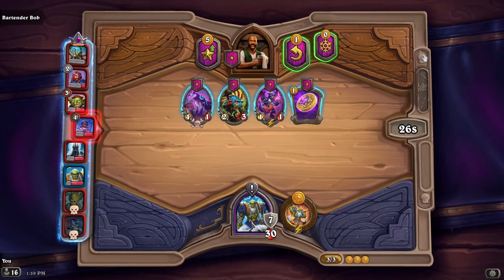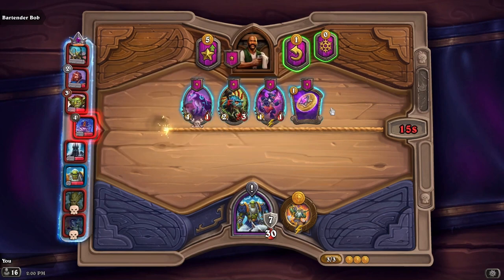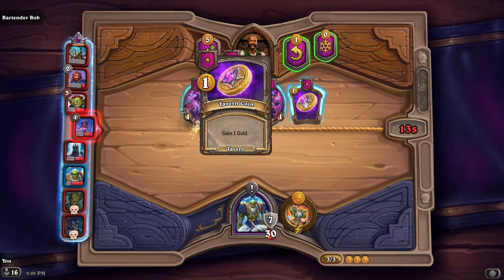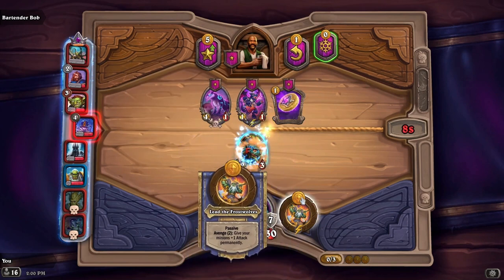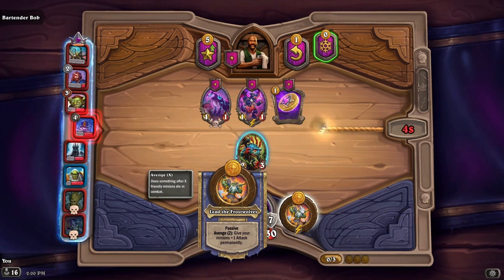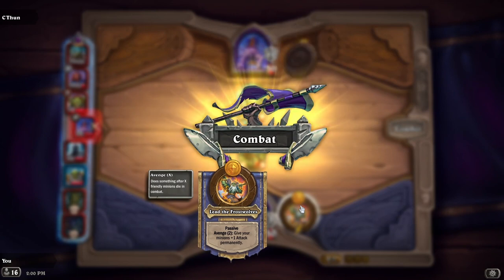Looks like we have an investigation in three turns — choose one of three quests. I'm gonna go with murlocs, and we have a passive: avenge to give your minions plus one attack permanently. So after two friendly minions die in combat, our minions get plus one permanently — and that's our hero ability.